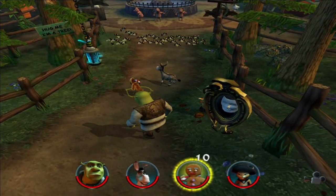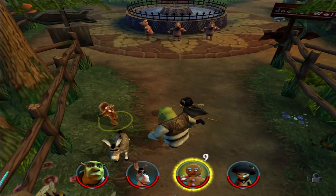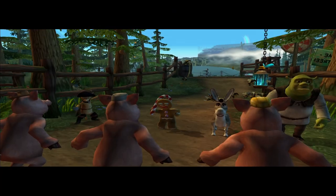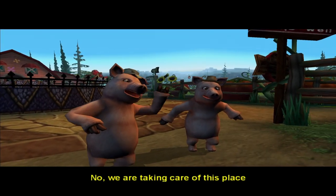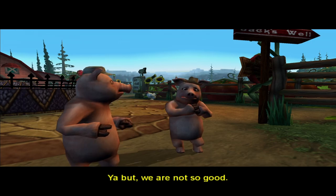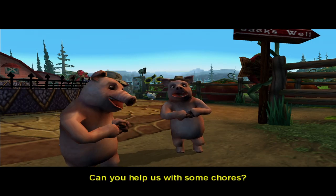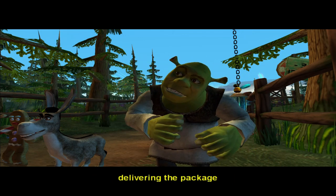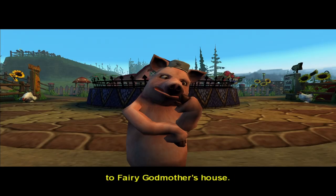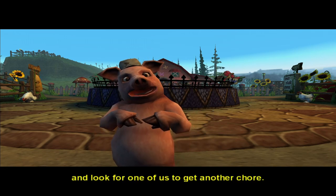A cookie. Sorry, buddies, I kind of led you there. You want Jack and Jill? No, we are taking care of this place as Jack and Jill are on vacation. Yeah, but we are not so good — we are lazy and pick out all day. Can you help us with some chores? Only if one of those chores includes delivering a package to Fairy Godmother's house. You've got a deal. Just walk around the farm and look for one of us to get another chore.